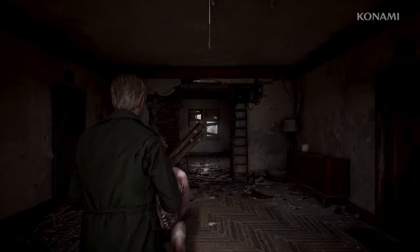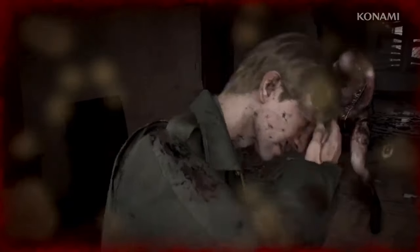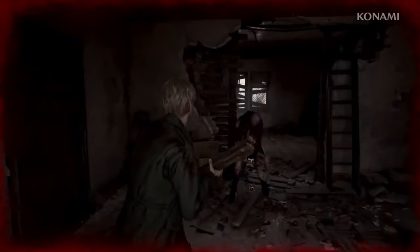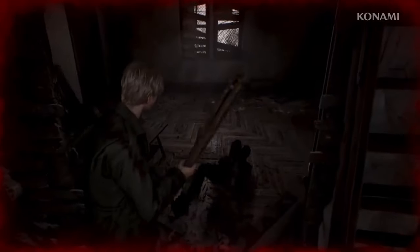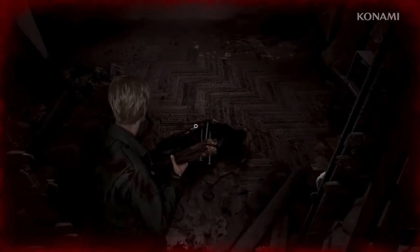Capcom's RE Engine was a game-changer. It allowed them to create stunning visuals and smooth gameplay while maintaining a consistent feel across titles. Silent Hill 2 could benefit from a similar approach. By using a robust and versatile engine, Bloober Team can ensure high-quality visuals and performance across future remakes.